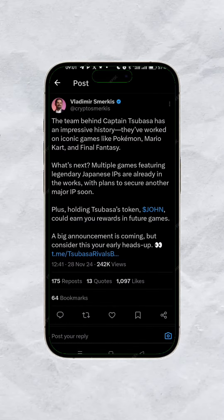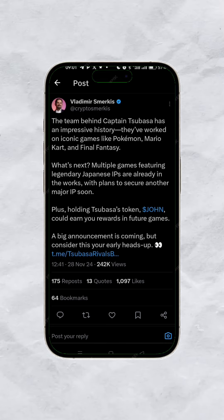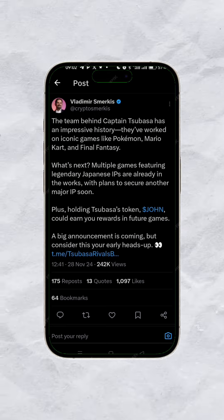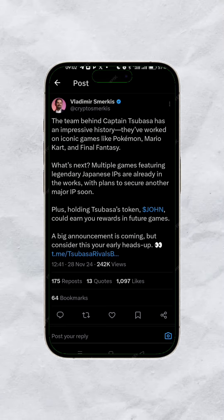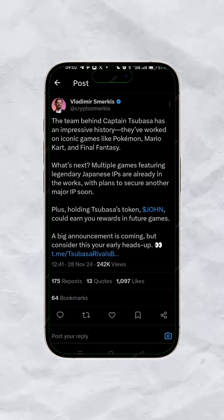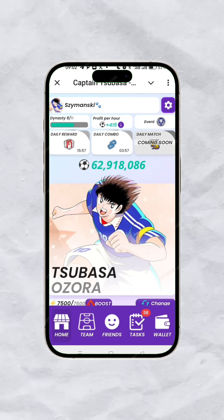Let's go to Twitter and look at what Vledman said about Captain Subasa. He says it has an impressive history — they've worked on iconic games like Pokémon, Mario Karts, and Final Fantasy. Multiple games featuring legendary Japanese IPs are already in the works, with plans to secure another major IP soon. He also said that holding Subaca Tokun could earn you rewards in future games, just like X Empire.